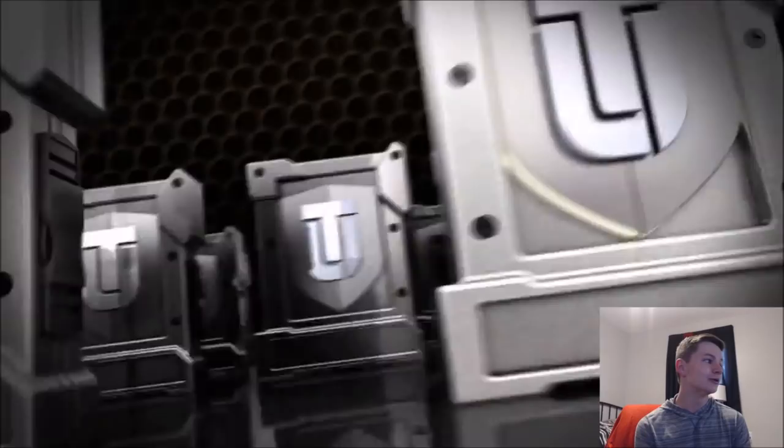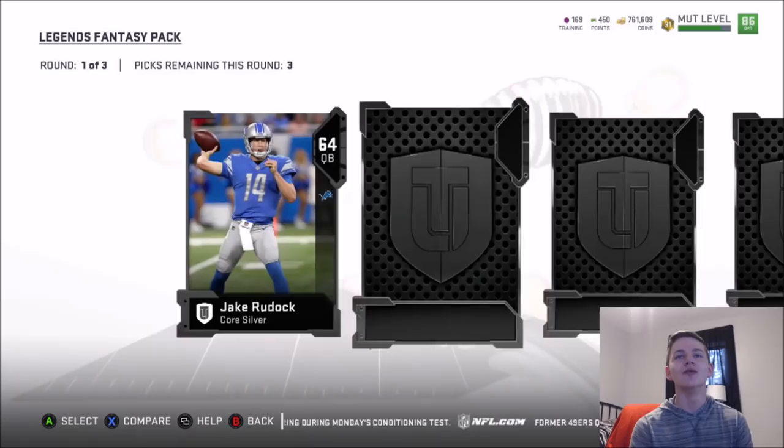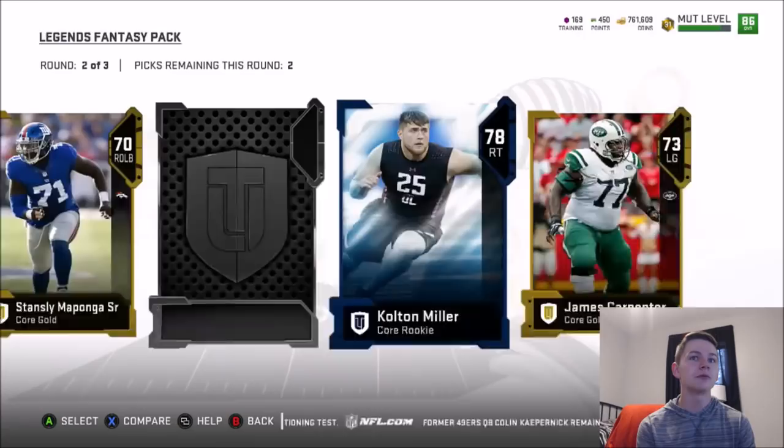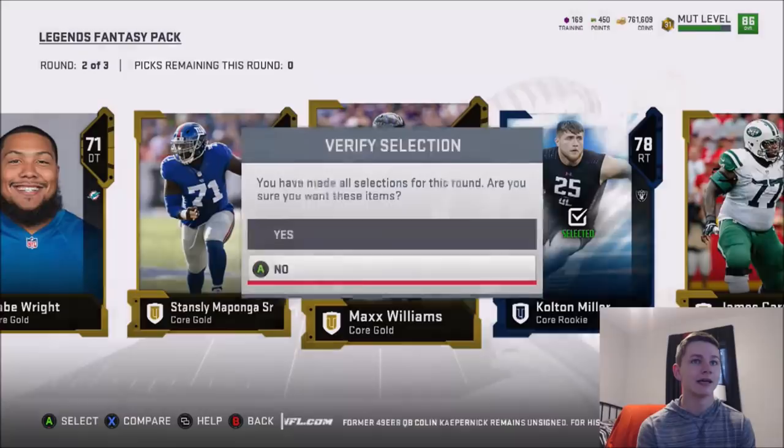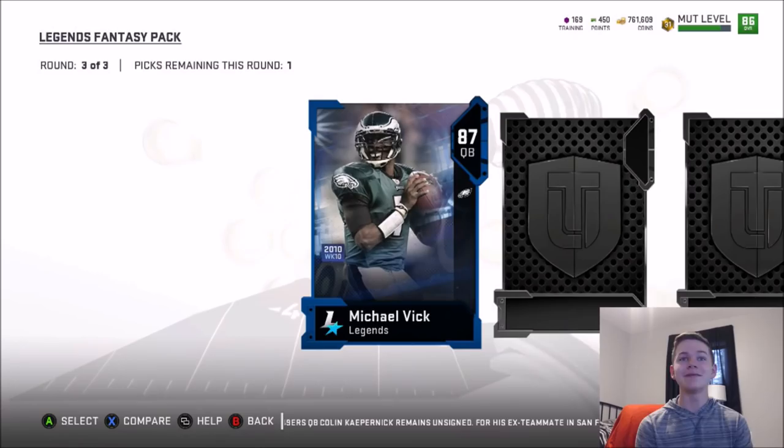Let's see if we can pull some absolute fire in pack number three. I love these packs to death — easily the best packs in the game. Let me know down below if you guys opened up a bundle today and what you pulled. Colton Miller goes for a ton so I'm going to take him. Round number three — 87 Mike Vick! I'm not going to clickbait the title, but 87 Mike Vick — great freaking pull.